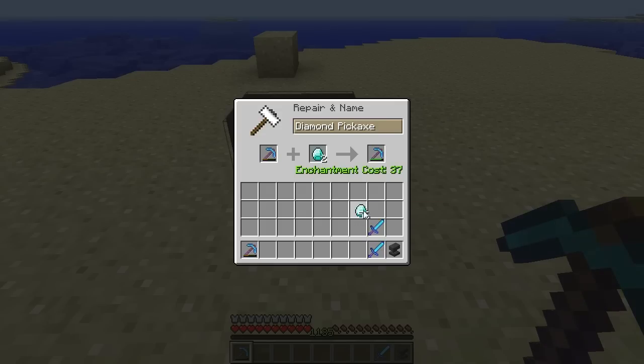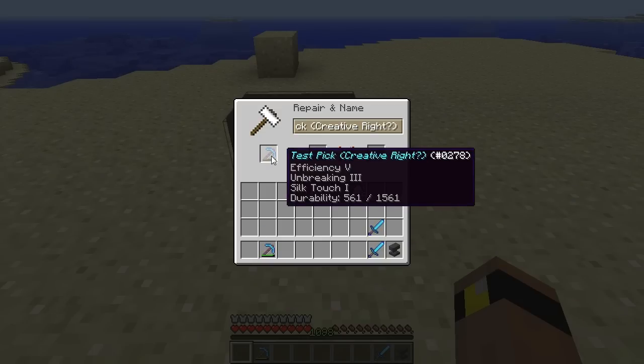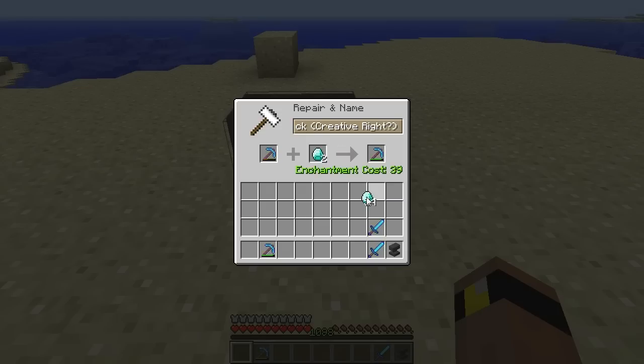So as you can see, if we go ahead and put another diamond in, it's almost fully repaired and it will cost 37 levels. But if we put another one in, it will be too expensive. So what we'll do is put two diamonds in — remember this costs 37 levels with two diamonds — and we'll repair it. Now we can put it back in and try to repair it again, and as you can see it's only 32 levels and we can top it off. We'll also try the test pick: two diamonds in, and you can see that one is 39 levels — more expensive because it's attempting to keep the name — and we'll repair it as well.